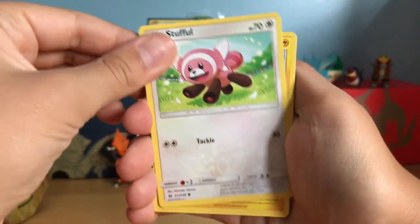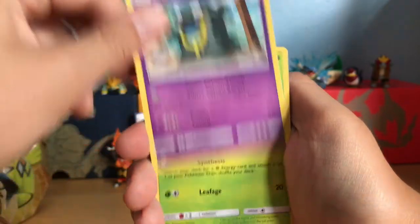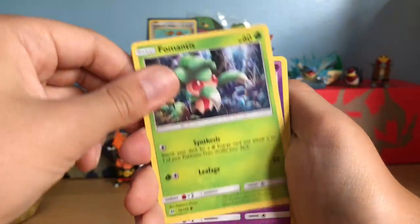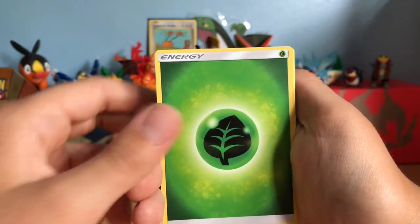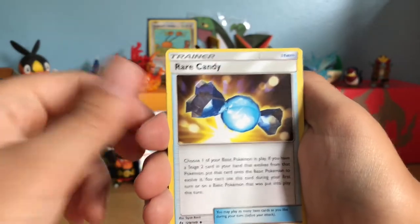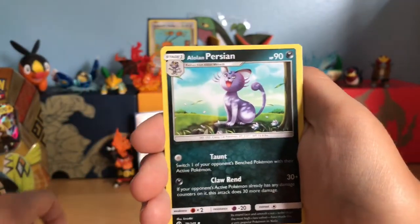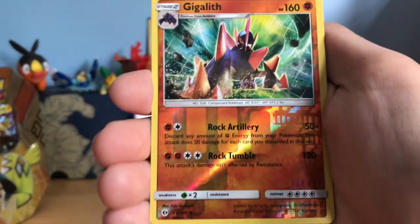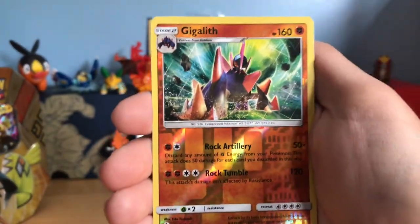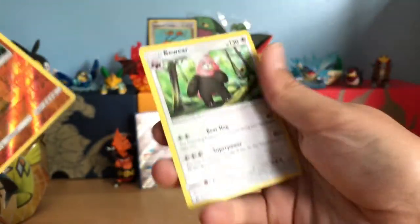We have a Stufful, Togedemaru, Alolan Grimer, Karrablast, Cosmog, another Grass Energy, Rare Candy, Brionne — I'm not really sure — Alolan Persian. Ooh, a Reverse Rare Gigalith, and our rare is a Non-Holo Rare Bewear.